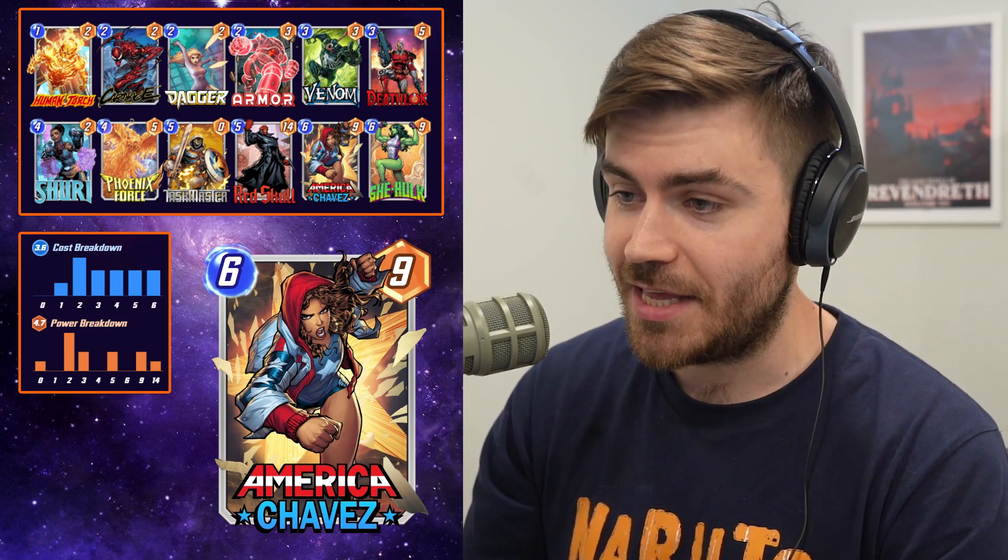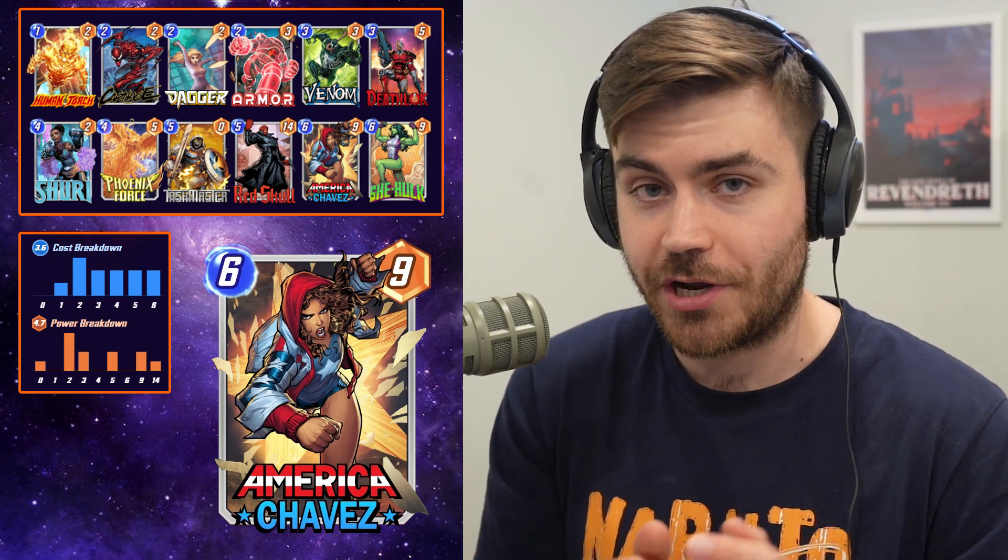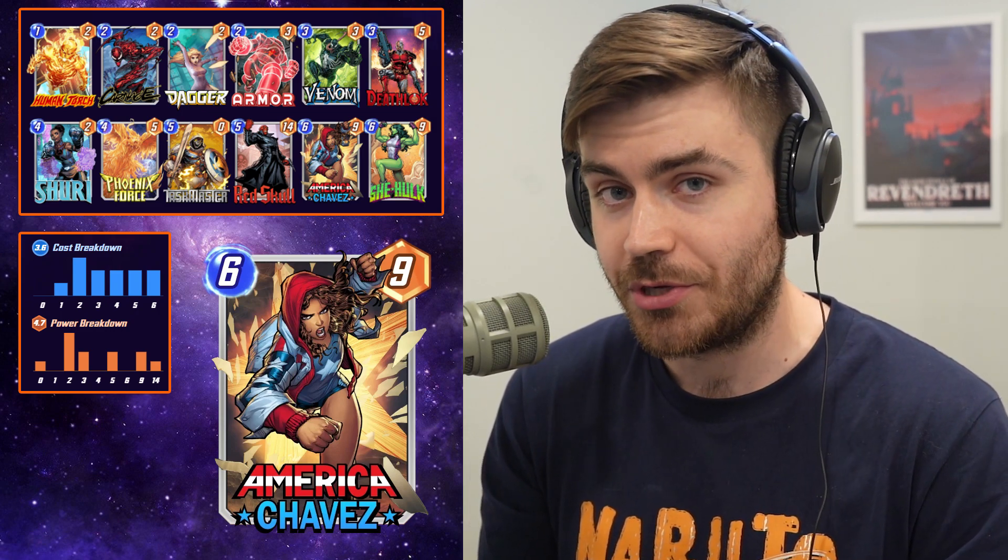Sometimes it is okay to play a 9-drop on turn 6 — that does help us go tall. However, America Chavez is mostly in this deck so that I have a higher chance of drawing our combo pieces in the early turns, which is exactly what we want to be doing with this deck.